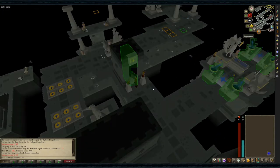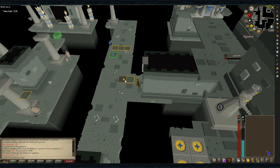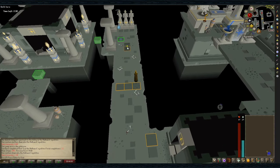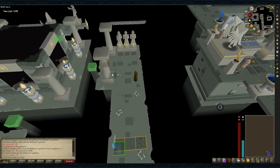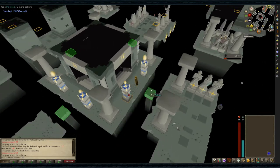Go down the stairs and you're greeted by another arrow. Do small clicks again for better control and make your way across to the other side. You jump across here and then click the obelisks. You are now done with Layout 2.